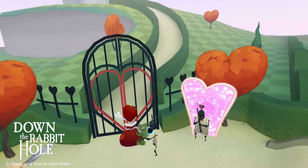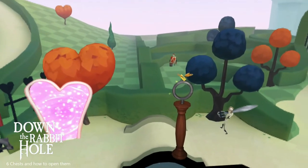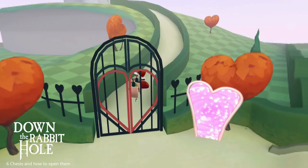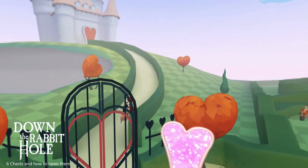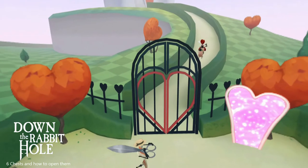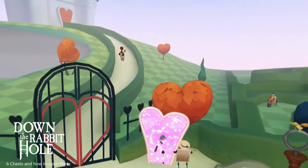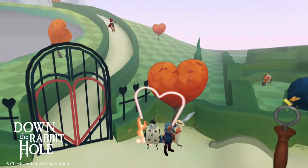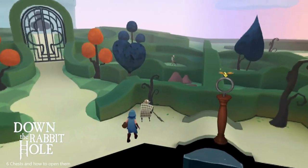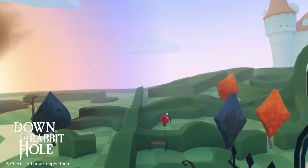Now you're back in the queen's world because you need to get your pet. This is after you saw the caterpillar once again. Now you can pretty much go in every mirror, which is nice. Once you come through, before you go to the chest, I recommend that you talk to the other card right there — see him? Talk to him first and then proceed to open the chest.